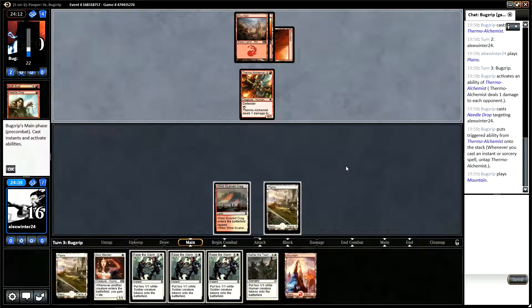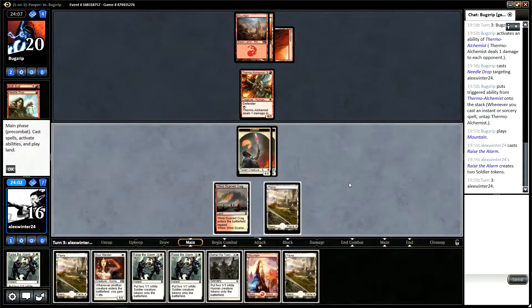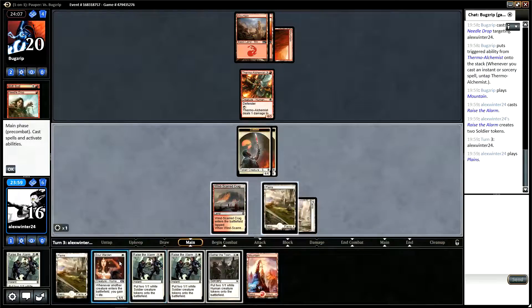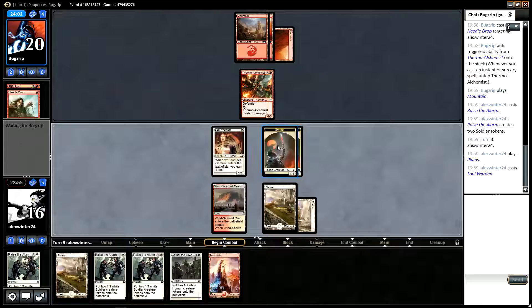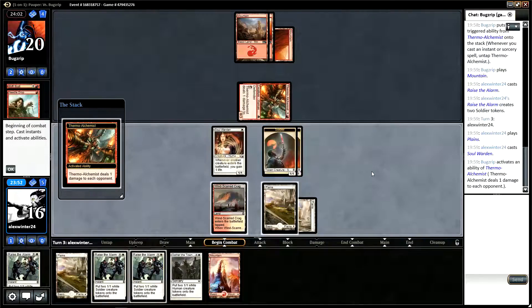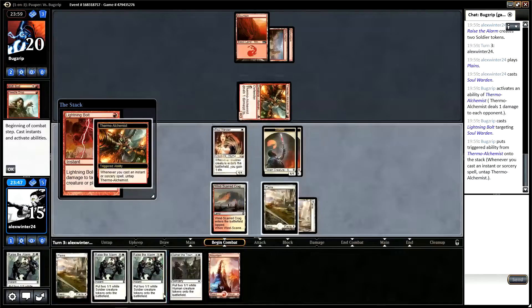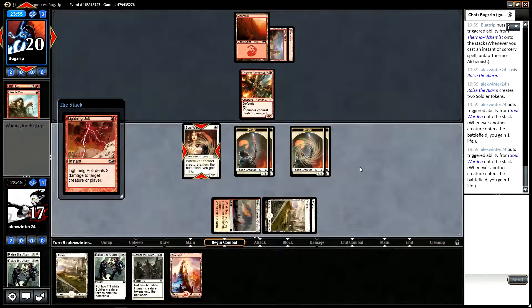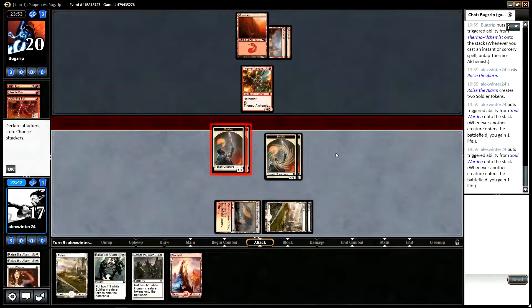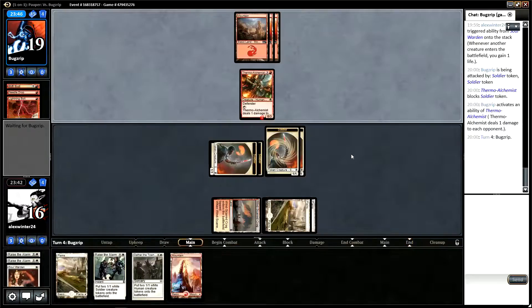Can't claim to be that familiar with all the cards. Okay, so we play Soul Warden. I might as well attack with these two soldiers — Thermo-Alchemist has no power. Okay so they've put a Lightning Bolt on the Soul Warden so we'll just Raise the Alarm in response — kind of what I expected to happen. Good news is we take a Lightning Bolt out of our opponent's hand, which is almost like gaining 3 life, and we gain 2 life from the Raise the Alarm. In a way that Soul Warden gained us 5 life.